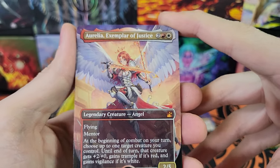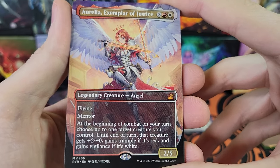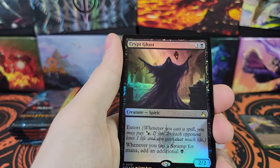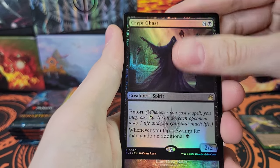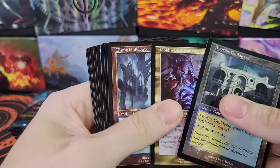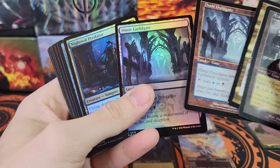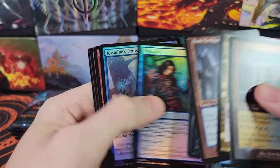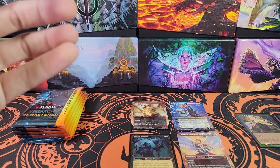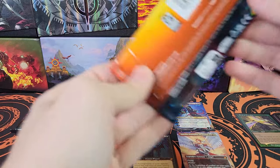Aurelia is a very nice card — the Anime Aurelia, very nice. Rakdos, Lord of Riots. Crypt Ghast in the regular border, still a good card. Dimir Guildgate, two of them in different borders back to back. We're on the second half of the box now, we're seven minutes in so we're good on time. I could even speed it up a little bit — I know when I talk I kind of slow down quite a bit.